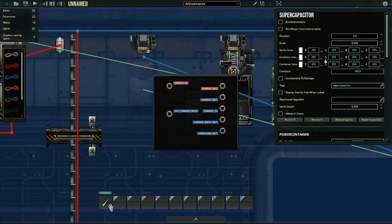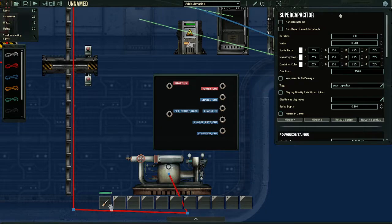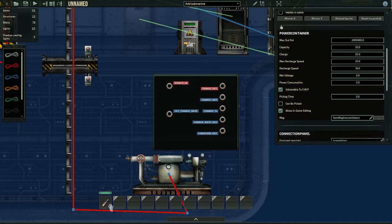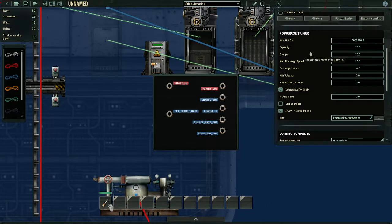Over here on the right you'll see the super capacitor settings. The right side is just normal stuff — every device in the game has this menu, so don't even bother checking it out. What you need to check is the power container menu — this one is special because it applies to the super capacitor. Here you'll see a bunch of different things. What we're going to concern ourselves with is max output, capacity, max recharge speed, and recharge speed.